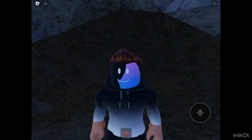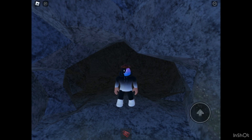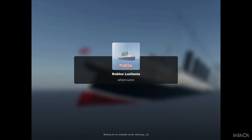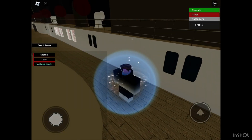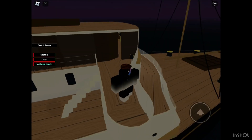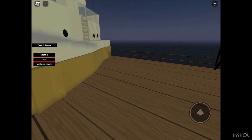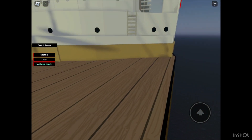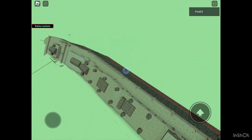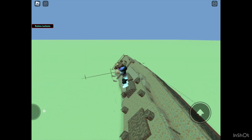The next one is going to be Roblox Lusitania — the Lusitania disaster, which was when the ship got hit by a torpedo. Without further ado, let's go ahead and play that game. Can we be captain? As you can see, it did get hit by a torpedo on the left hand side. That's why the left hand side has been taken down.